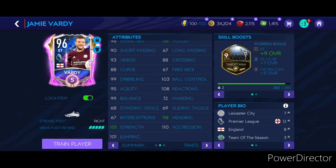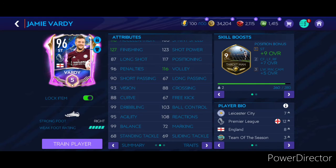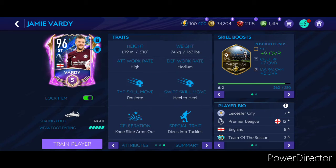He also has 118 heading, 101 strength, and 110 aggression, which is pretty good for a striker. 108 reactions means he won't just be standing there doing nothing. 117 positioning is really vital for any soccer player, and 123 shot power — combined with his finishing — makes these key features very powerful. His skill moves include Roulette and Heel to Heel, his celebration is Knee Slide Arms Out, and his special trait is Dives Into Tackles.